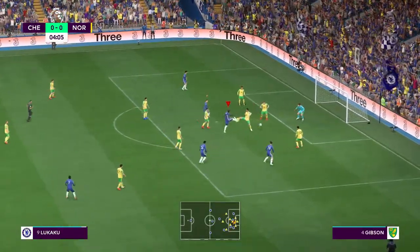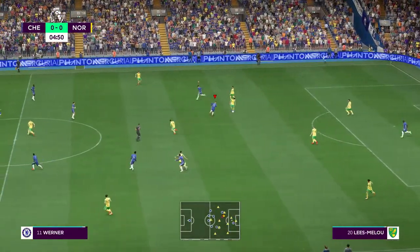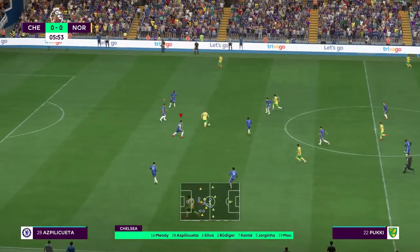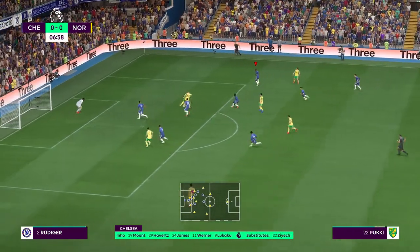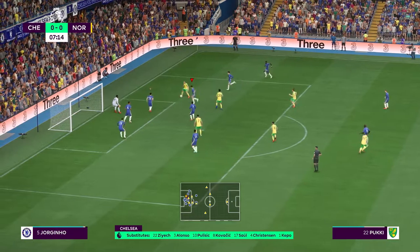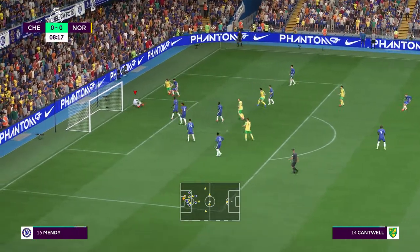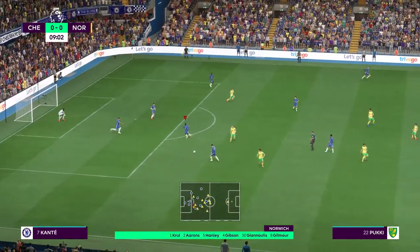Lukaku — wonderful block, threat averted. For Chelsea, Antonio Rüdiger plays alongside Thiago Silva in central defence; Jorginho plays with N'Golo Kanté in the centre of the park. They must finish here — in search of space, teammates in support. This looks promising — well, time just challenged magnificently. The attack finally comes to nothing and the keeper has it.